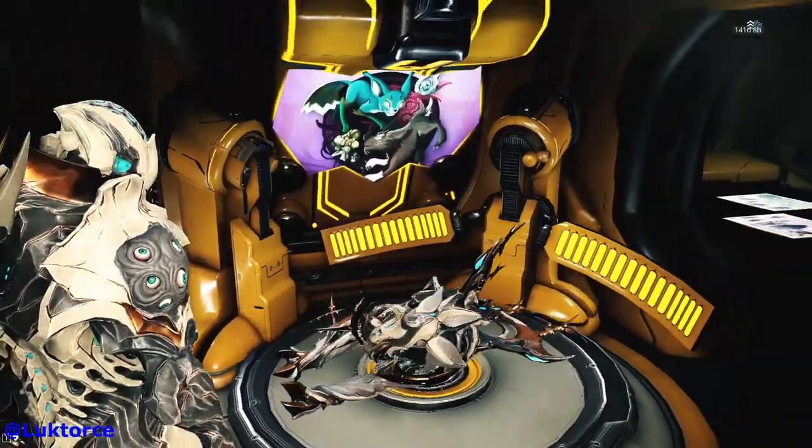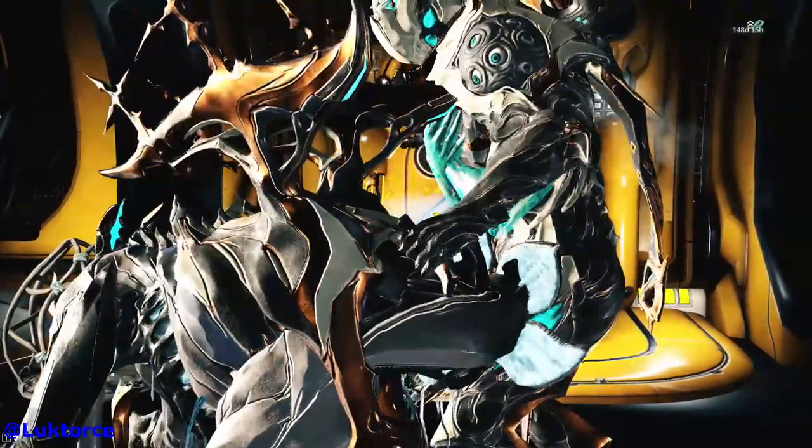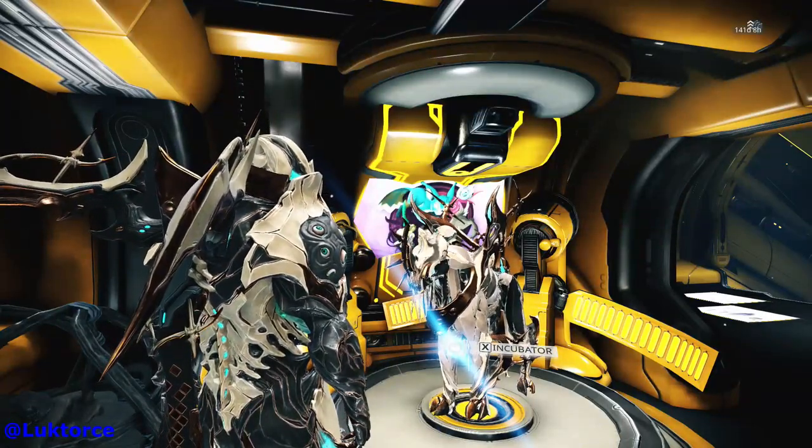Cabal, my Helmuth Charger, also got a new look including the new Mita skin and Mita's Kubrow armour. Pablo confirmed yesterday that the Kubrow armour can be used on any Kubrow and not just on the Helmuth Charger.